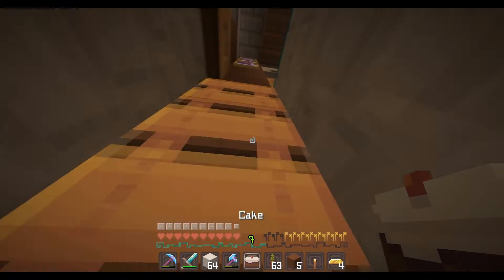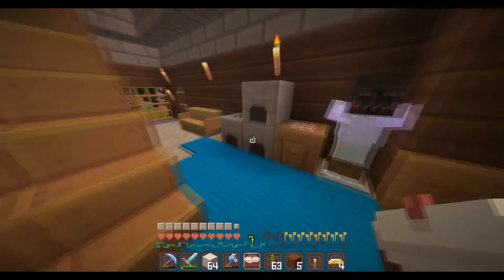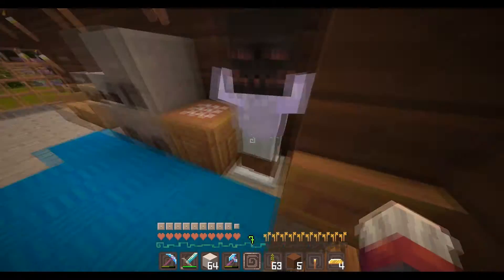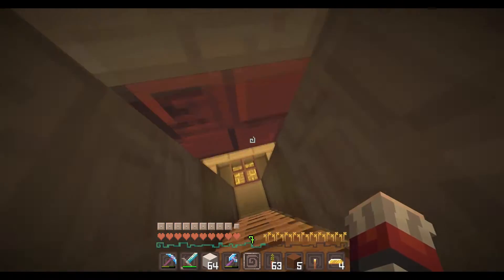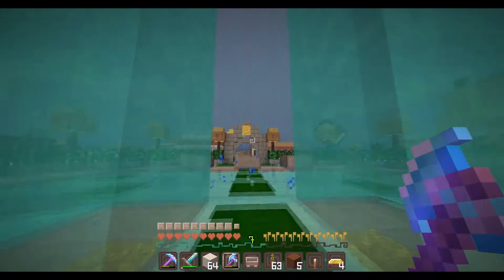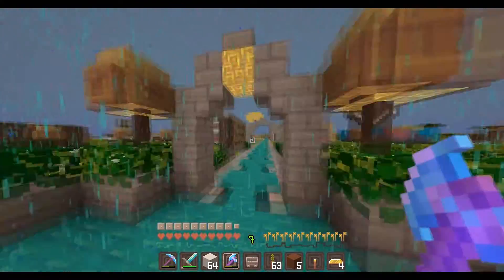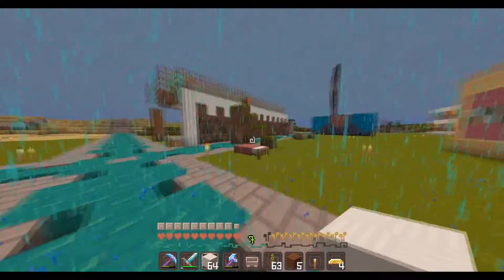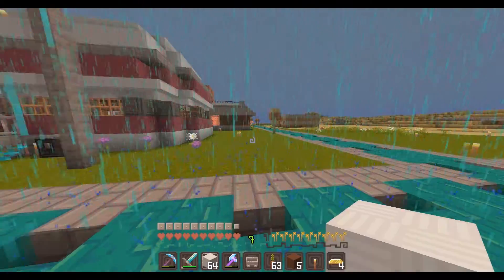I'm gonna go put down some cake in our house. Oh cute! Okay perfect. So there's a cake and I'll put another cake on this one. Perfect. So now we've got some cakes around and my inventory is a little bit less full. Whenever I'm on the SMP it always seems to be night or it's raining — that kind of sucks — but at least it's day now so I can start building.